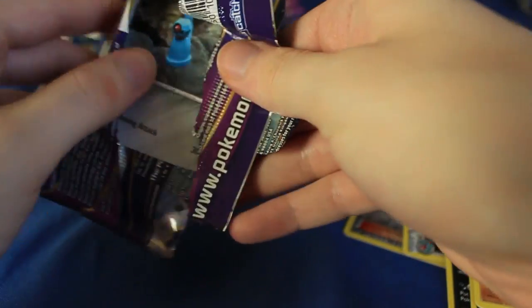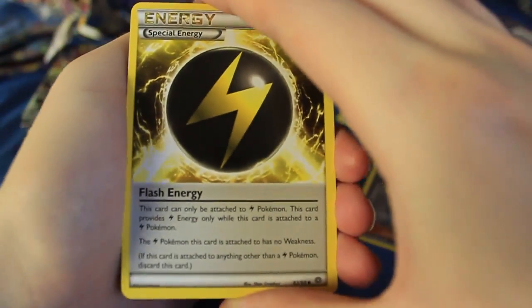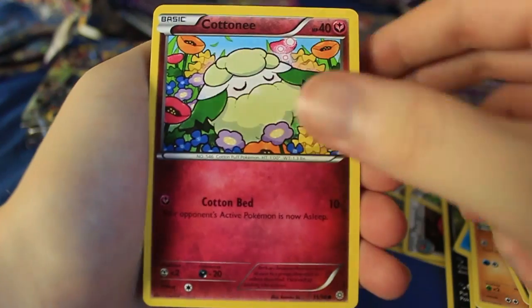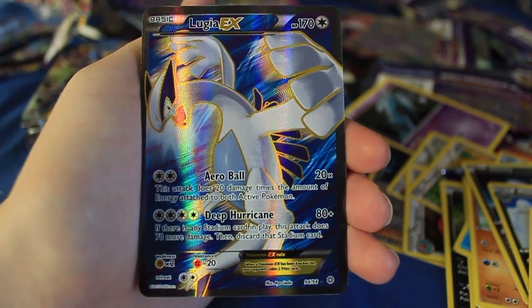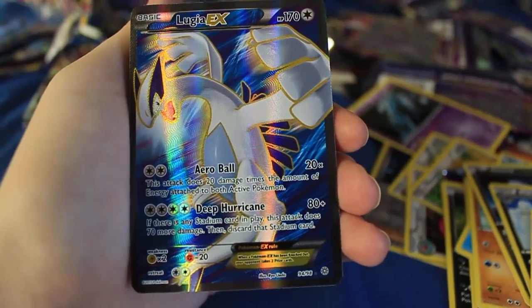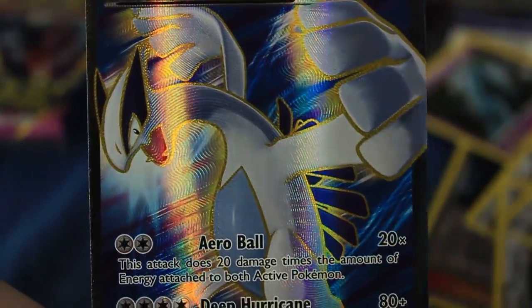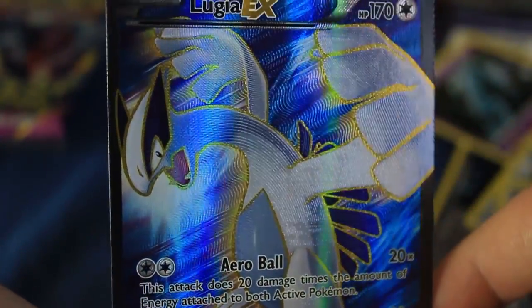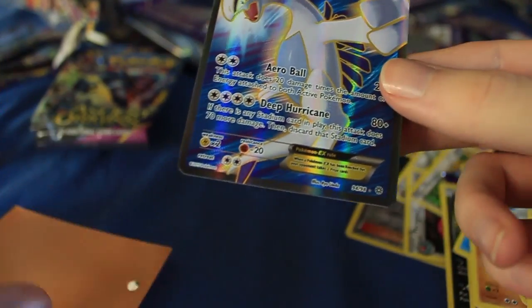You would think after opening literally hundreds of Pokemon card packs on this channel I would have figured out some perfect technique, but nope, I've still managed to mess it up. We've got Flash Energy, Bellossom, another Hex Maniac, Golurk, Relicanth, Deep Sea Search, Cottonee, Ball Toy, and the Reversal is a Rotom. And the last card — oh my gosh — Lugia Full Art EX! I did not even know this was in the set. Look at that — Lugia, one of my favorite Legendaries, maybe my favorite from Gen 2. So we've got two Full Arts already, guys. This video is starting off pretty cool.